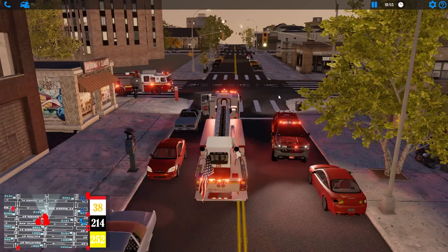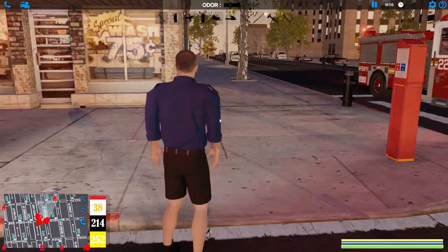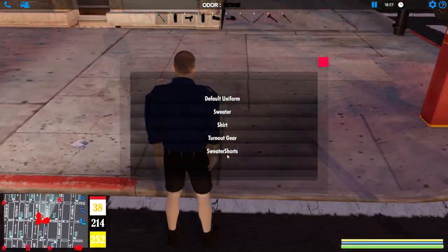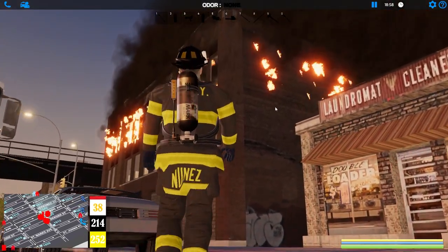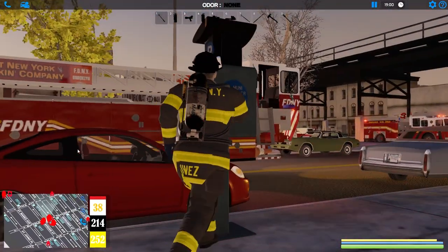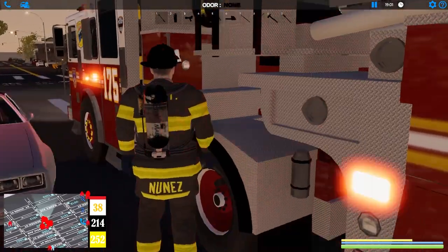Set the parking brake, hop out, get the turnout gear. Standing on the car for a second — they'll appreciate that. Oh yeah, it's fully involved, but I think we could make an interior attack on that. It's doable if we go in fast because the fire is only on the second floor.